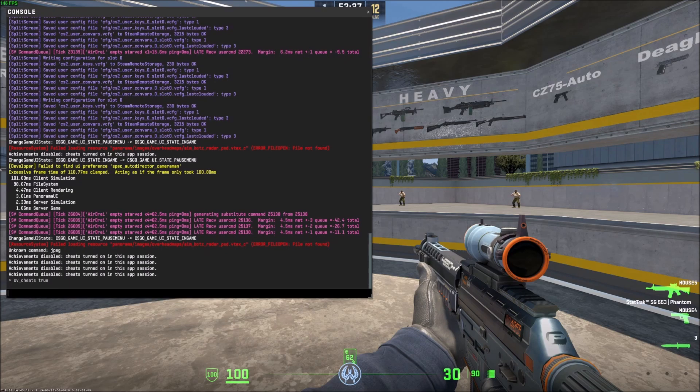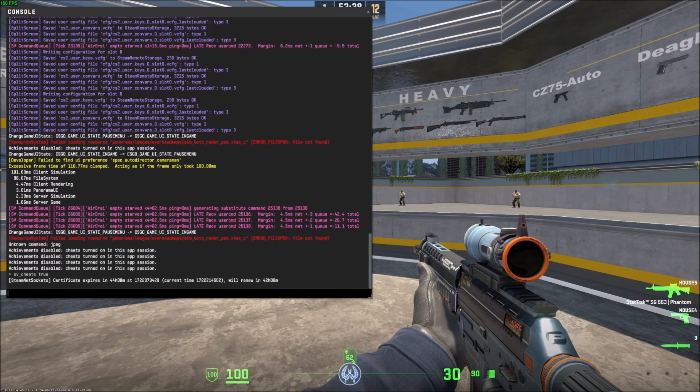Obviously this can only be done in offline game modes — game modes with your friends in a private match, workshop maps, or offline with bots. You can do it there, but you can't do it in deathmatch, wingman, premiere, or anything when you're playing with randoms.